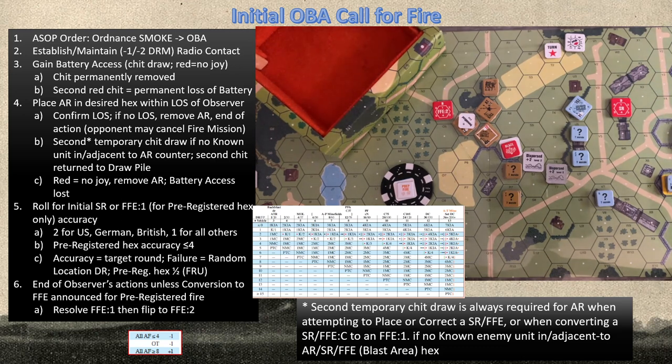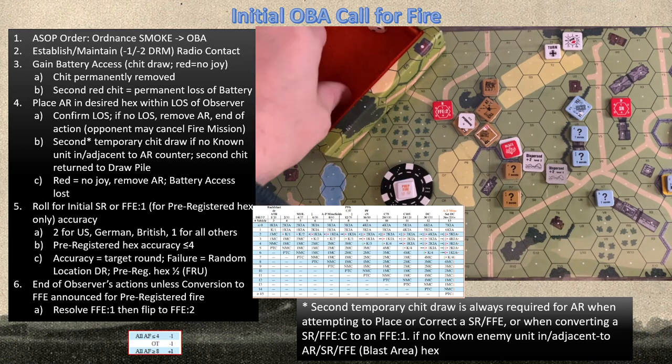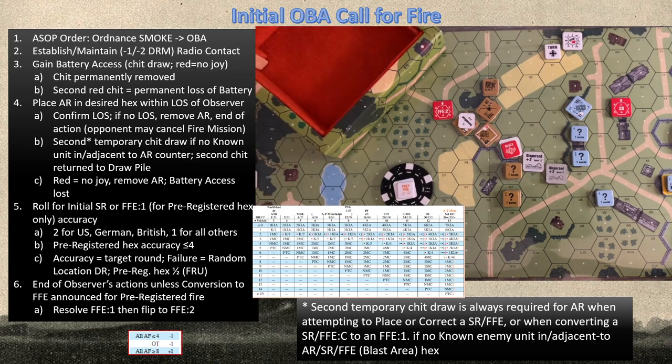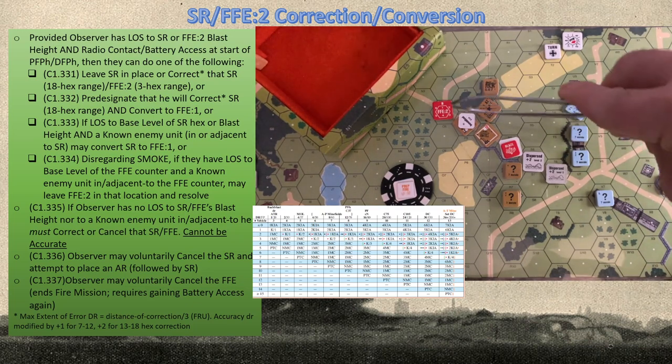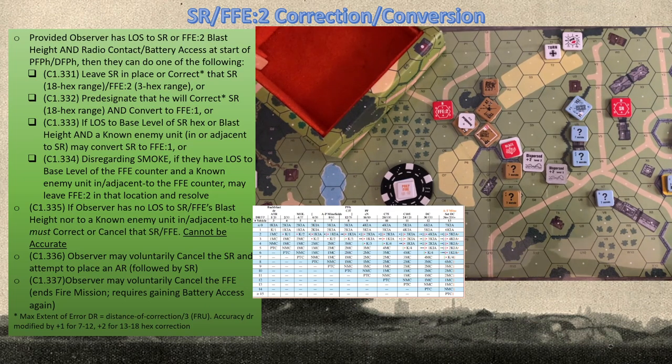The rest of the Russian turn goes on. For the sake of this example, we're only doing OBA actions. Now it's the German turn — first things first, we roll for wind change. No wind change. In the prep fire phase we have an FFE2 and want to correct it. We're on a level-two steeple so we can see over the buildings, possibly clipping the smoke for only a plus two. We have LOS and must roll for radio contact. Because we're using battalion mortar we get a minus two — we rolled a one net, so we have contact.